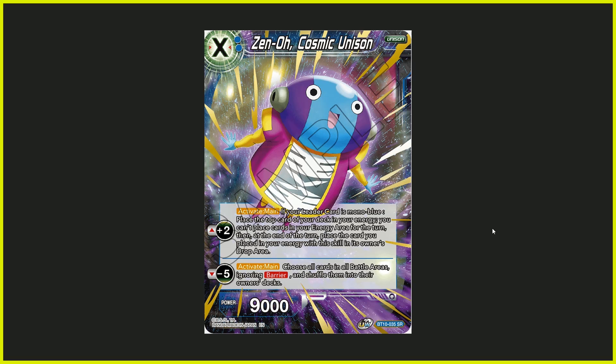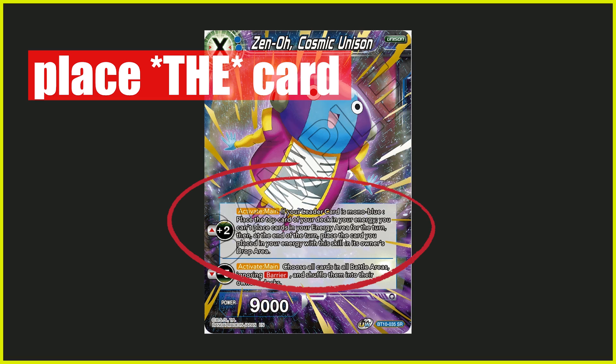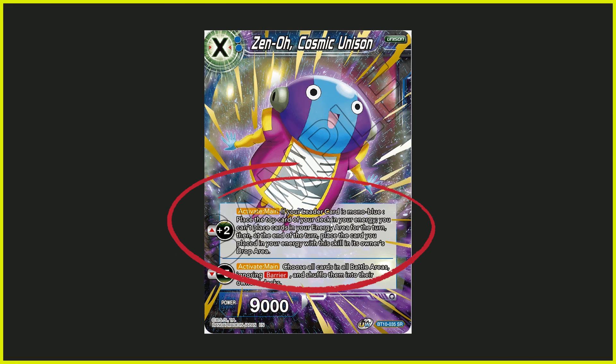So Xeno Cosmic Unison — for its plus two ability, this is what we're going to concentrate on: its activate main plus two ability. If your leader card is mono blue, you place the top card of the deck into your energy. You can place energy cards in your energy area for the turn. Then at the end of the turn, place that card — and you guys have to take note it says 'that card,' not 'any card' — the card you placed in your energy with this ability goes into your drop area.